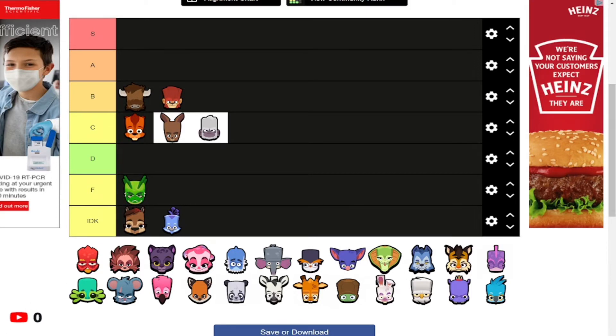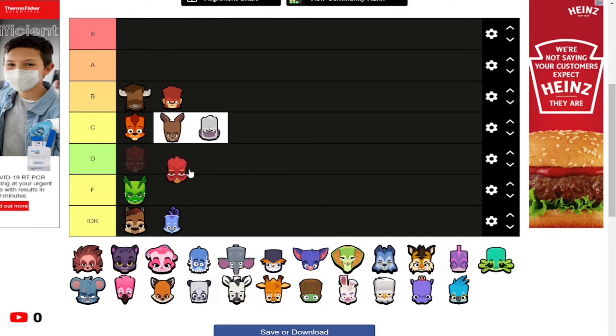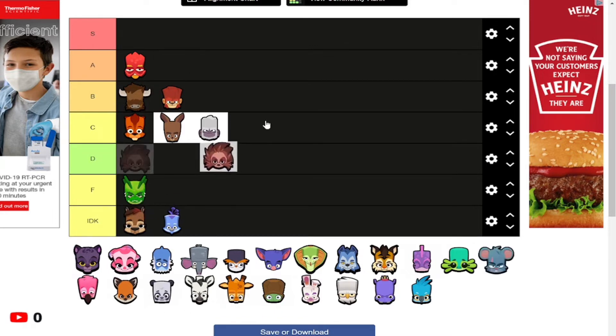I made a huge mistake in my last video putting Earl in D tier. Earl is an A tier character — Earl's claw is super good. The only reason Earl isn't S tier is because its passive is a little mediocre. This other character I don't know the name of and haven't really used, so it goes in the IDK slot.